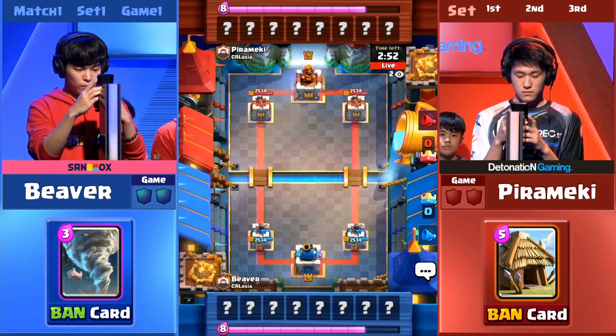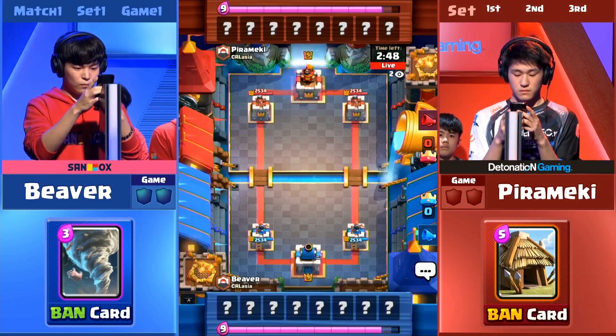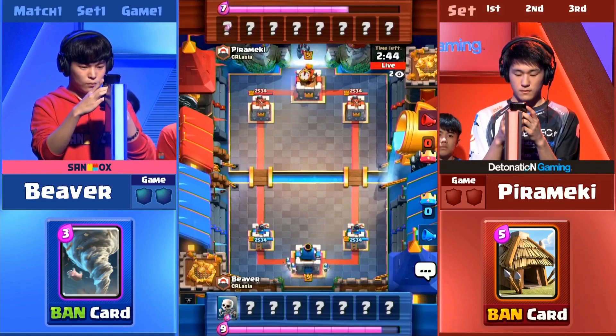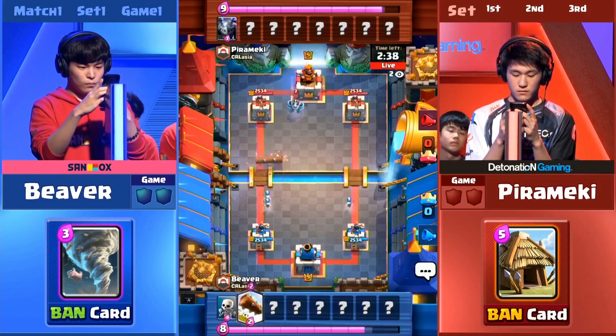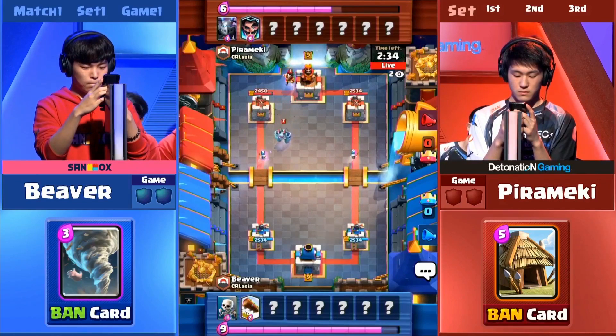We have Beaver in blue versus Pirameki in red at the top of the screen. There's the Skeleton spawned at the back and a Mega Minion at the front for Pirameki. Just throwing that along for cycling — the Skeleton was probably summoned for that same reason.